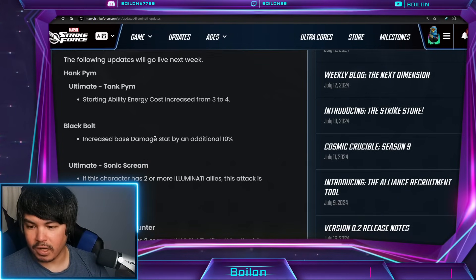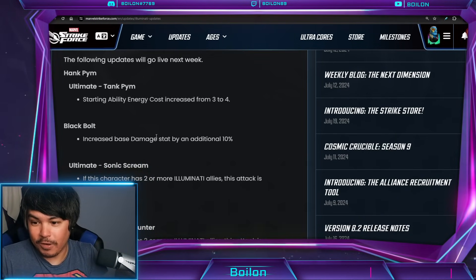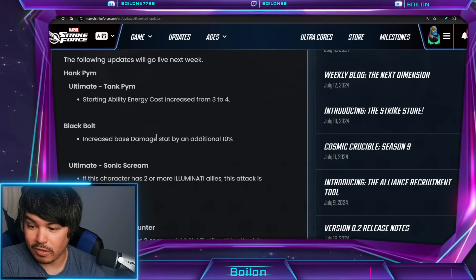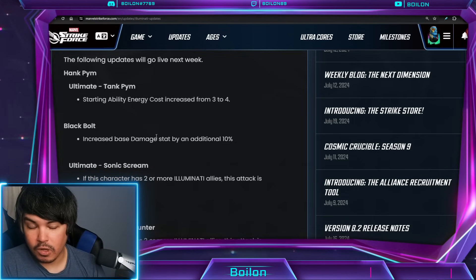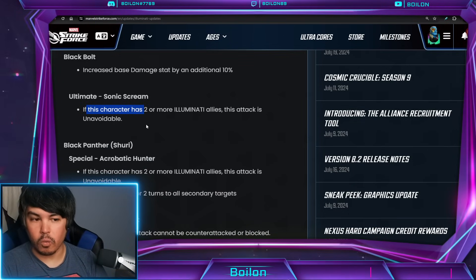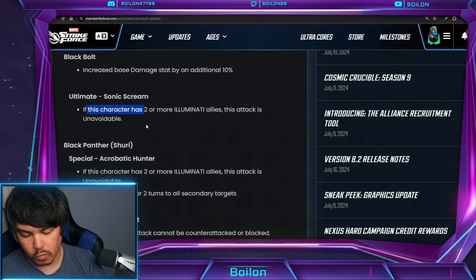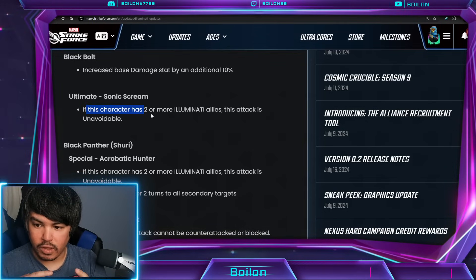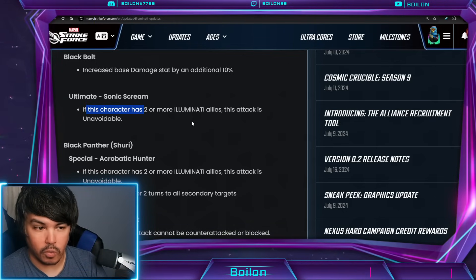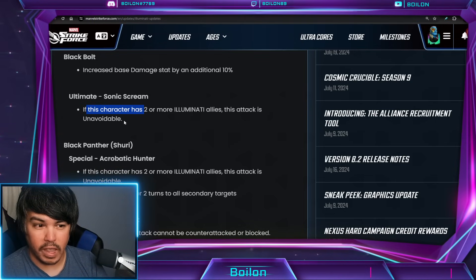Black Bolt's space damage stat increased by an additional 10%. I don't know if that's going to equate to a huge difference, but it's welcome, because I think Black Bolt had the most lackluster rework since his whole thing was just damage. The Ultimate was changed to be unavoidable — you're basically going to see this in Cosmic Crucible unless you use them in Alliance War — but the characters have to be within that team. That helps when going up against people with evades, or even Tangled Web, where that would miss.